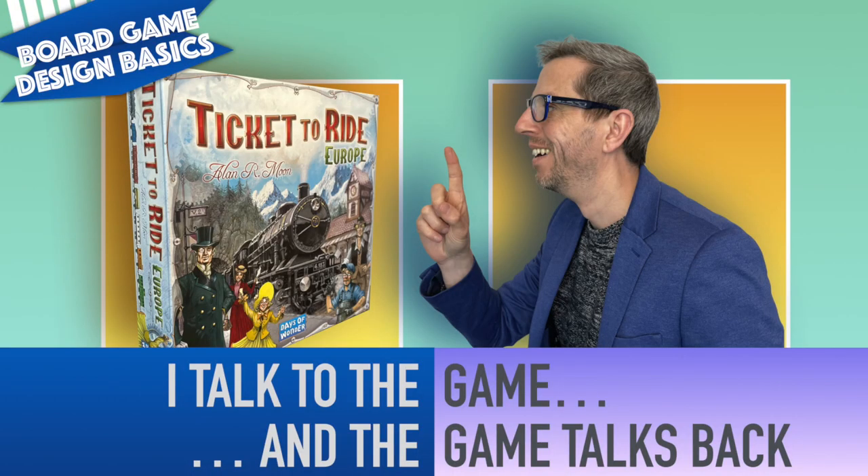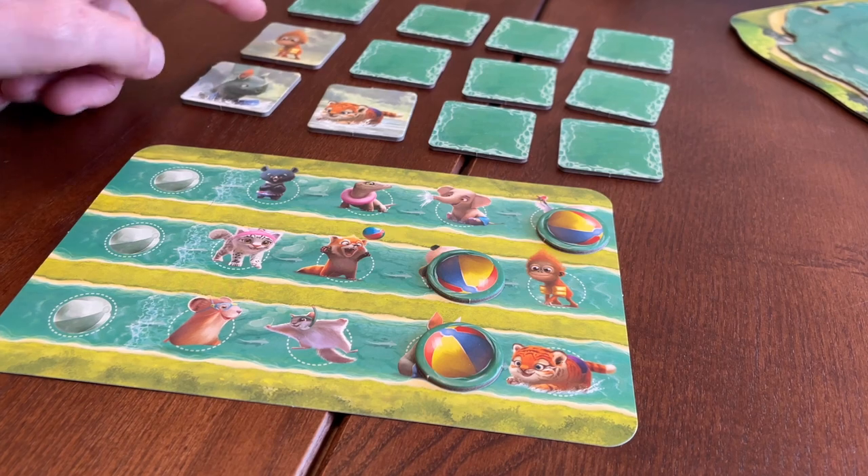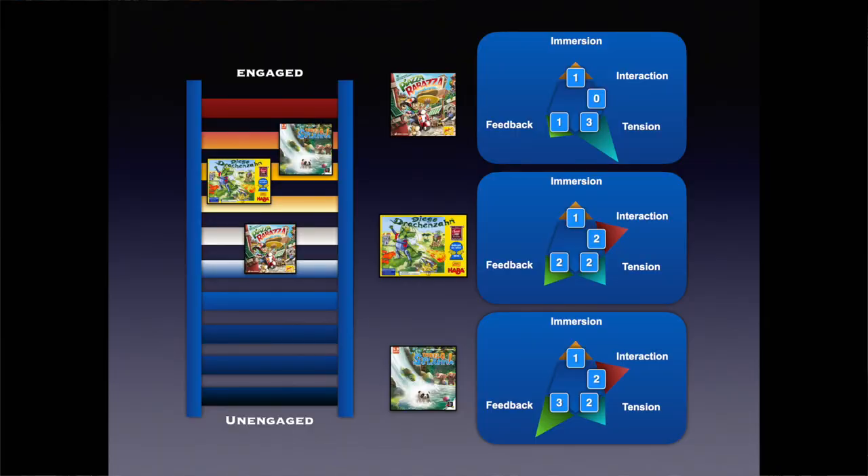Feedback describes the manner in which players interact with the game itself — when you take an action, does the game respond in some way? Flicking always provides the purest visceral form of feedback. Likewise, pushing the bike around the city in Piazza Rabazza is tactile. Turtle Splash is the most generous with its rewards though. On a turn you might advance anything from zero to four spaces on your various tracks depending on the accuracy of your turtle flick, creating opportunities for exciting comebacks and leading players having a bad turn and falling behind. Importantly, the outcome is always based on the skill of the player, so it never feels unfair. Piazza Rabazza climbs one, Diego Dragon Tooth climbs two, and Turtle Splash progresses three rungs up the ladder.